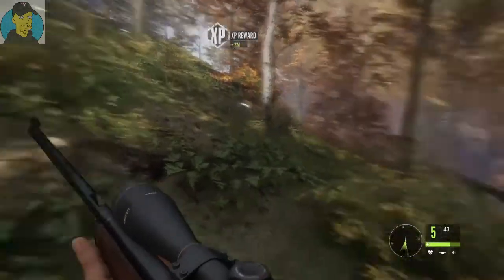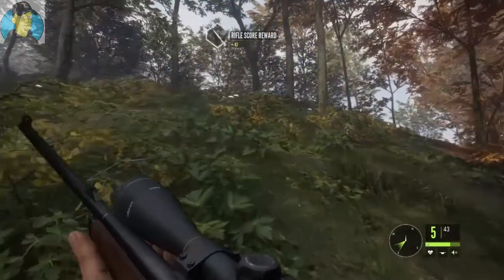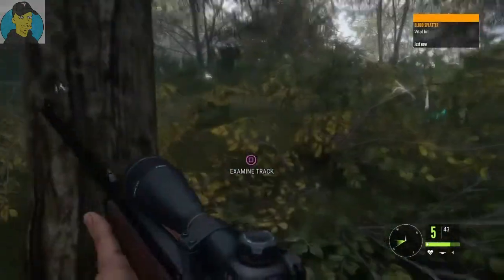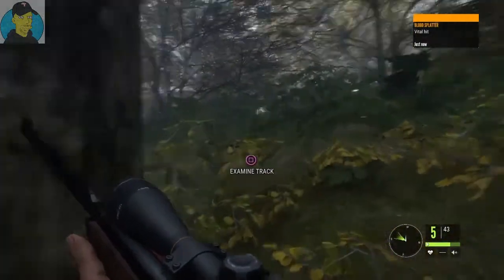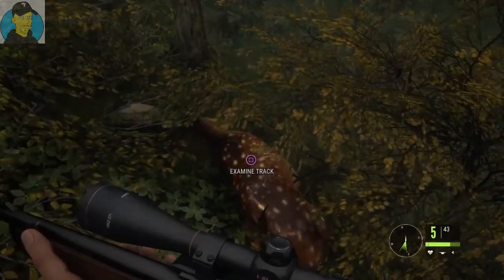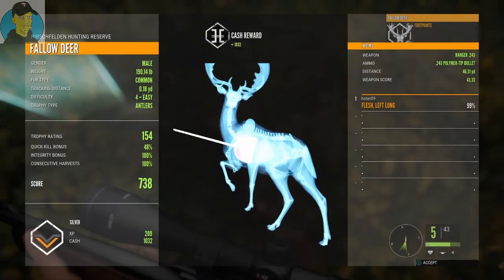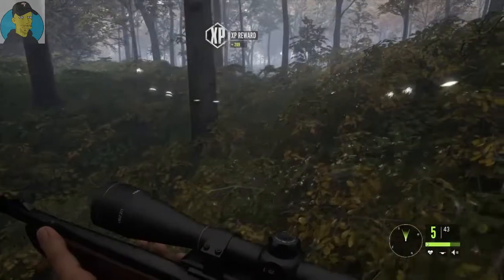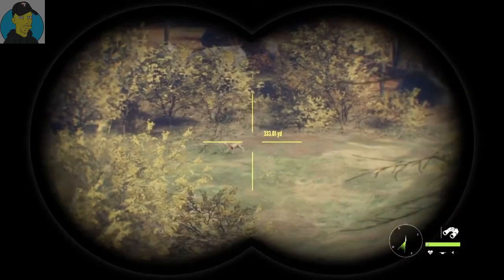Let's go ahead and find that blood trail — the other one should be just right on top of this hill. See which way you're going. Vital was hit so he didn't get too far away, and here he is. Silver, 154 — not a great rating but it is another one. Listen to that rain, man. All right, let's continue this thing.